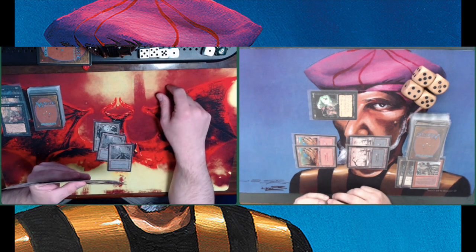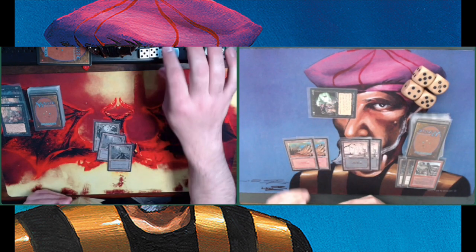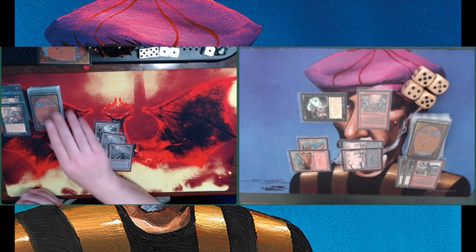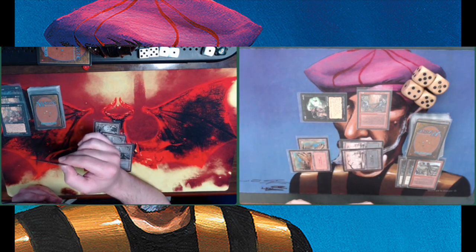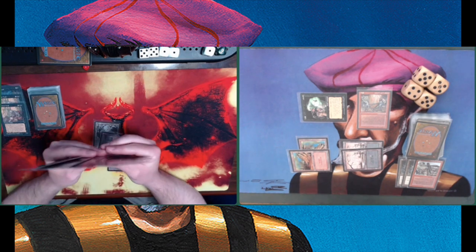That was a bit risky of me. If Baron Nick had played another creature before combat, I would have been in a big problem. But I realized in response I can actually simply cast Dwarven Catapult on responsive casting. So I was actually pretty fine. Anyway, it's looking pretty good for me — swinging in with another four damage.